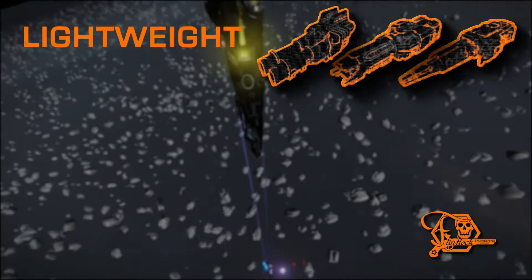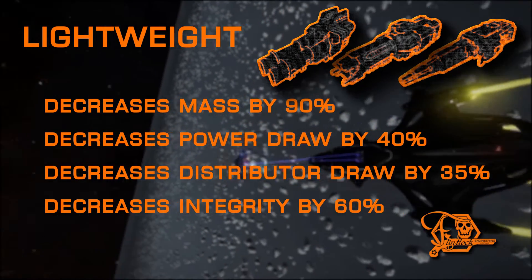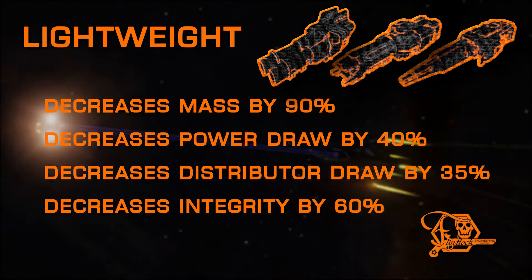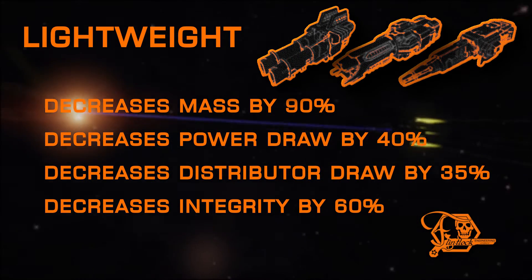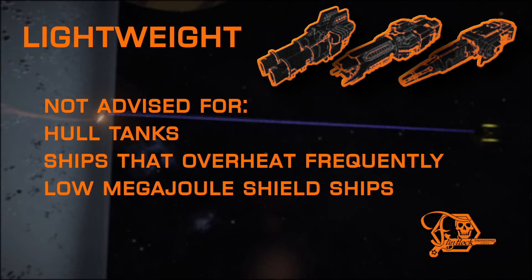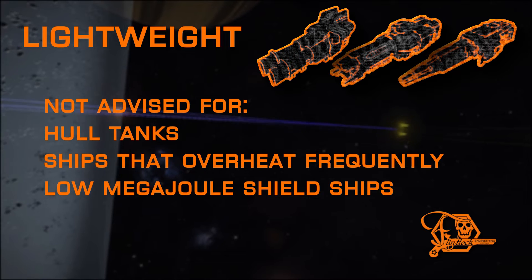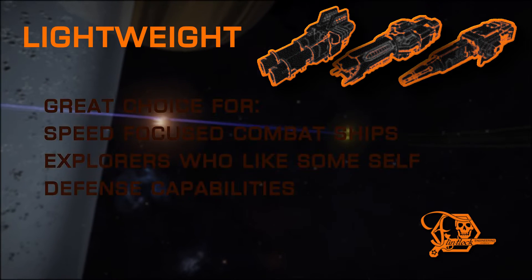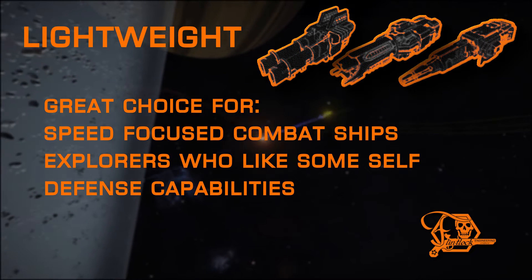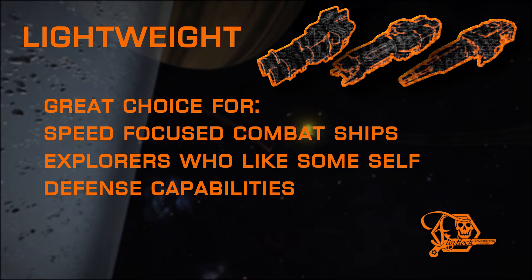Moving on to the lightweight mod — it's pretty obvious what it's for, but it brings extra bonuses beyond just removing an enormous amount of mass. It also lowers power draw and distributor draw almost as much as the efficient mod does. However, reduced mass comes with a reduction in integrity, so this is not advised for hull tanks or low-shield ships. It's also a great choice for speed-focused combat ships and explorers who like to pack a little heat while out in the black, as the mass reduction helps increase jump range.